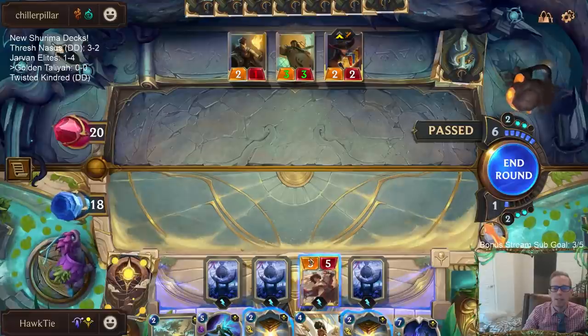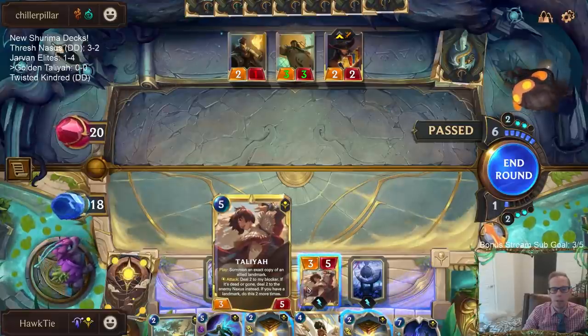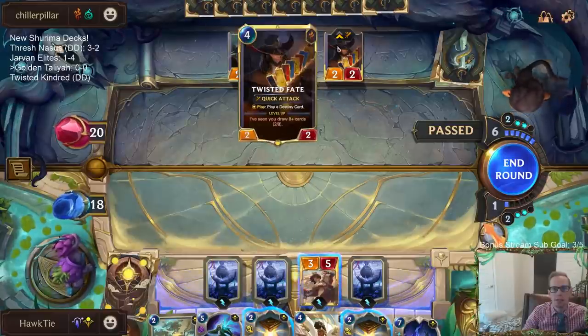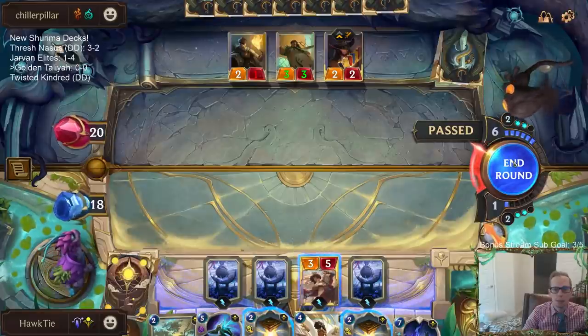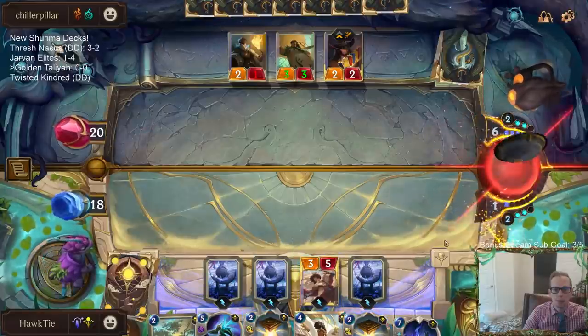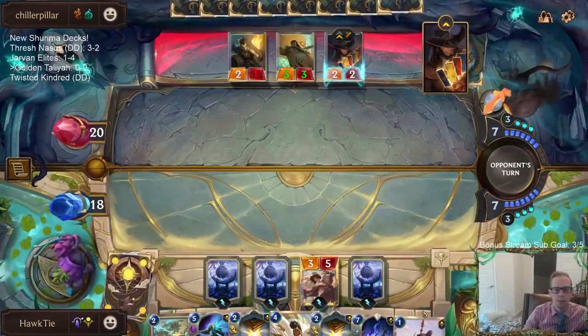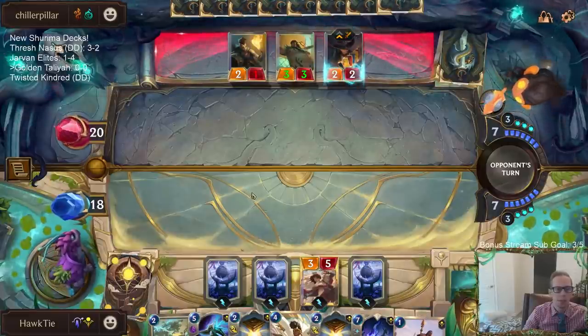They're passing here, so I'm going to pass also. I have a really good attack, but then I attack and they play all sorts of card draw and use all this mana. If I attack they just block one of these things - all I do is kill one thing and my Talia doesn't have Overwhelm. I guess I do four damage, but whatever.